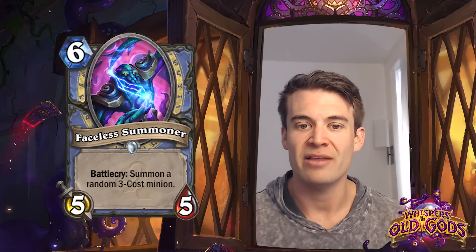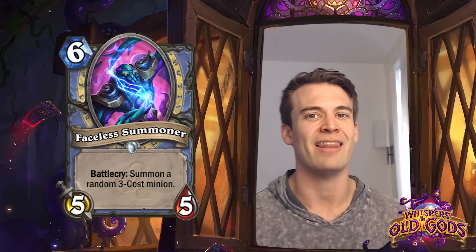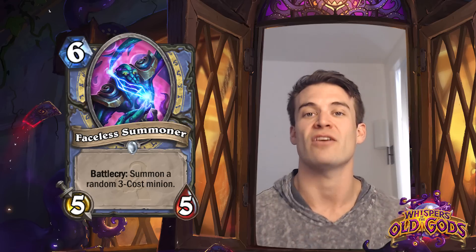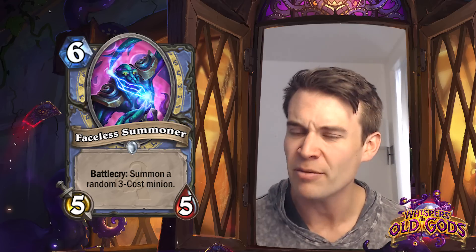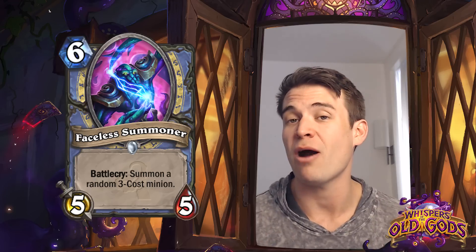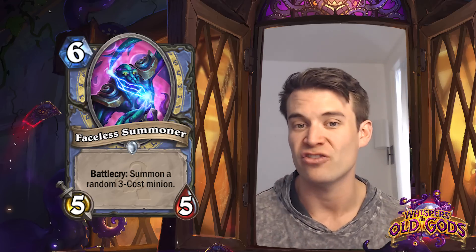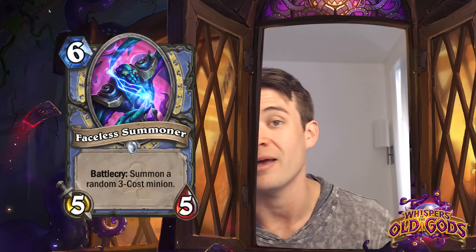Faceless Summoner - this is a really powerful card I think. A 6-cost 5/5, not a great stat line by itself, with a Battlecry of summoning a random 3-cost minion. You're getting a very good deal as far as the mana worth of stats that you're putting on the board, in addition to having it split across multiple bodies. It's a bit surprising to me to see this as a common card, simply because it's a very powerful effect in arena play. And I think it may even be good enough to show up in constructed if people are actually playing proactive Mage strategies. So this is a card that is certainly quite powerful and I expect to see quite a bit in the future.